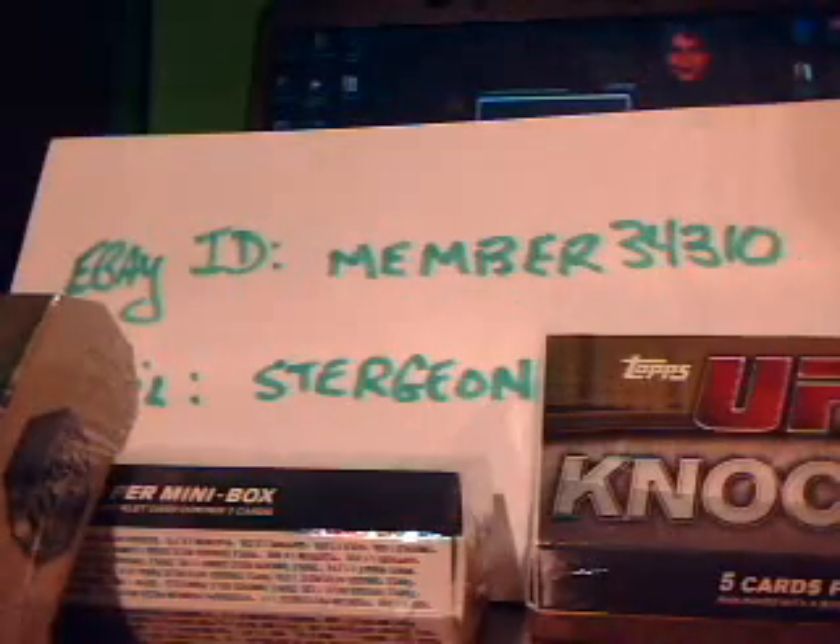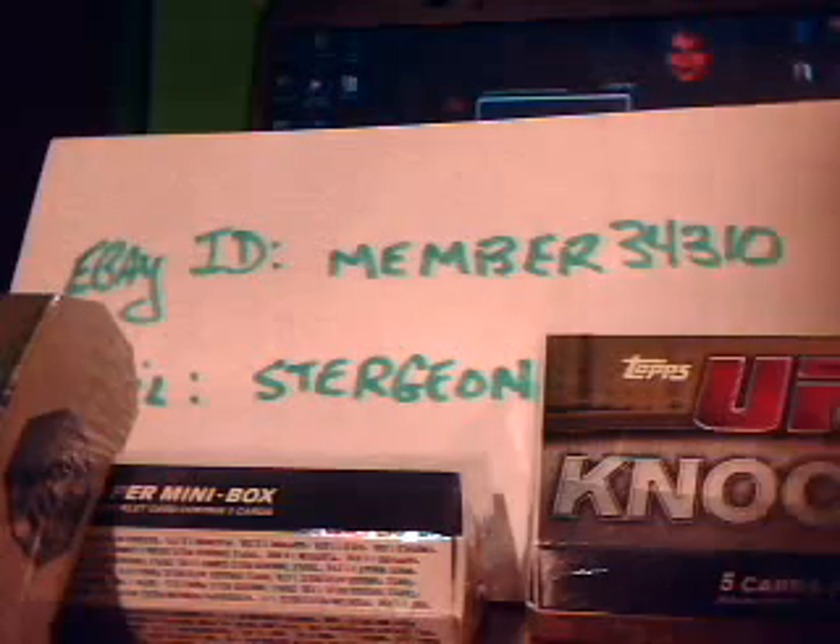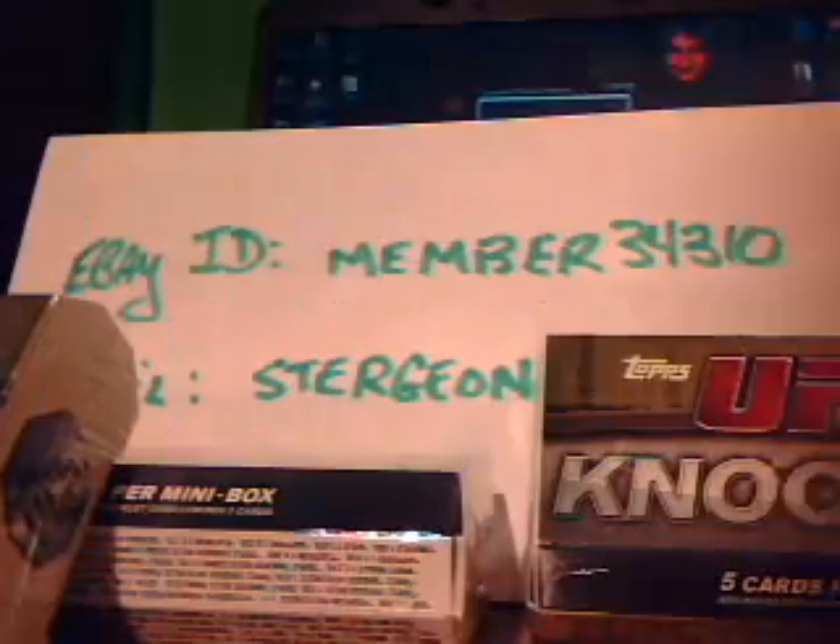Fourth pack — got two from Felix and one Otto so far. We've got Gracie, Pat Berry, Riccardo Romero out of 188, Polaris out of 188 autograph — first auto — and Anthony Nukajani, out of 288. I haven't watched much WEC so I have no idea who that is.